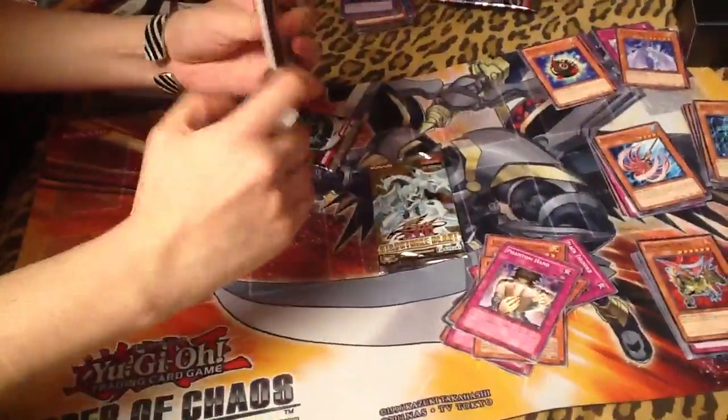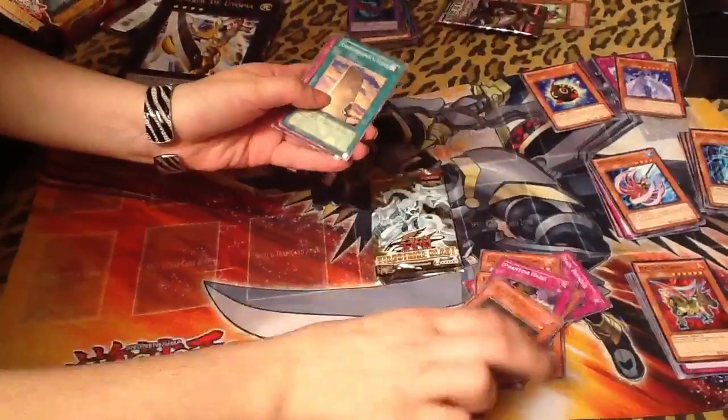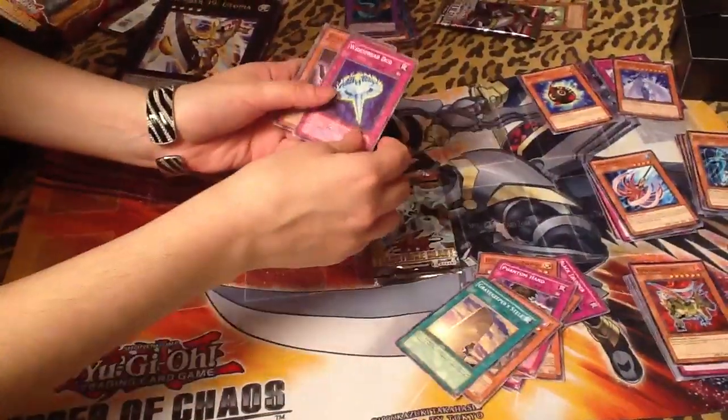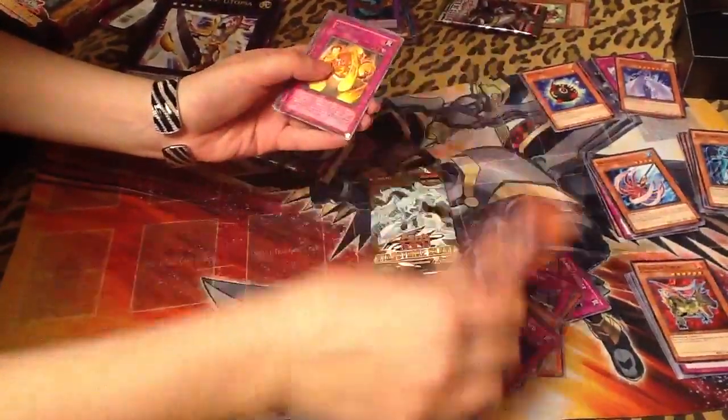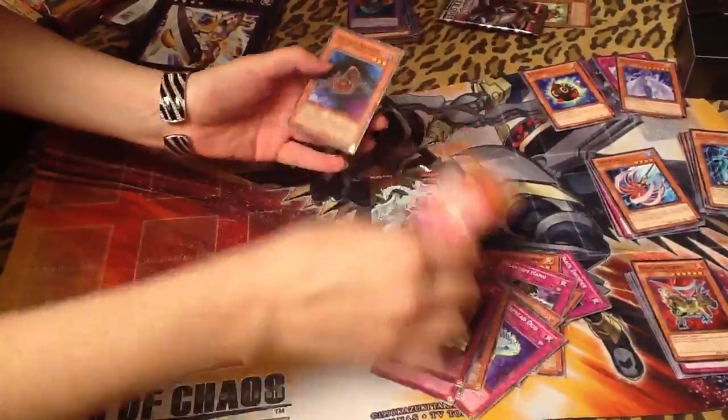Absolute Power Force. Black Poton, Gravekeeper Steel, Widespread Duds, Supay, Core Blast, Alien Brain, Destiny, Rose Fairy, and Fire Ant.